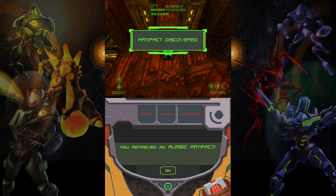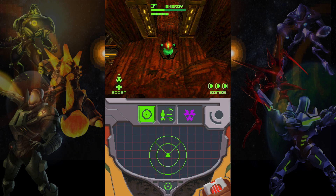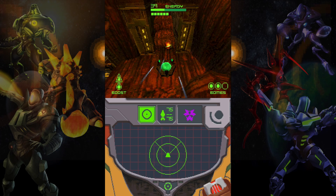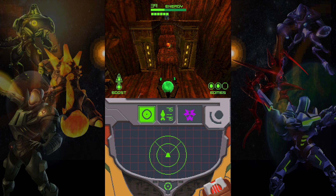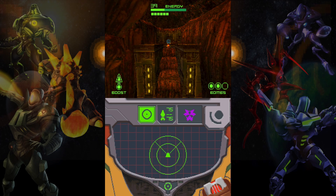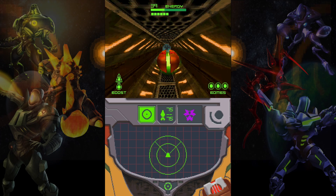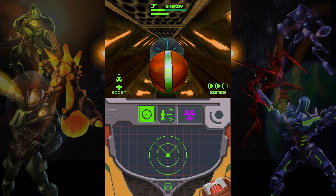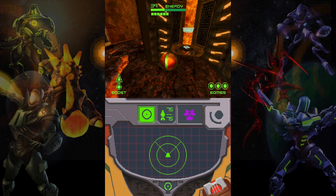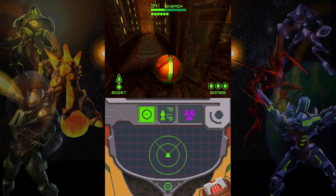My artifact! Portal activated — yay, I activated the portal. Can I get out of here please? Thank you. Now I should probably go back to the ship and save, so I'll speed up because I really don't want to lose that artifact in case something happens — like a power blip or something. Okay, there's the portal.